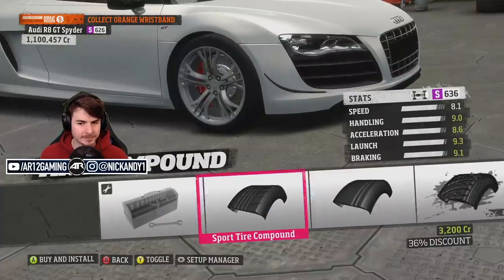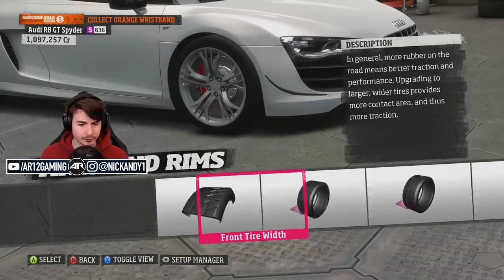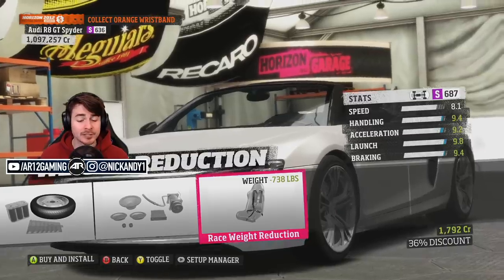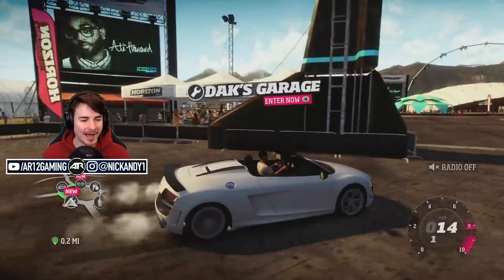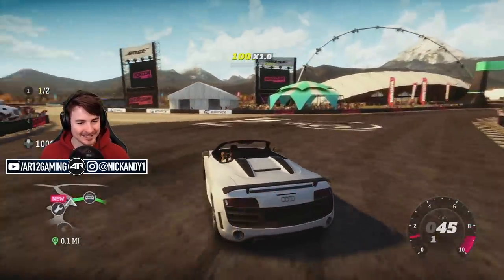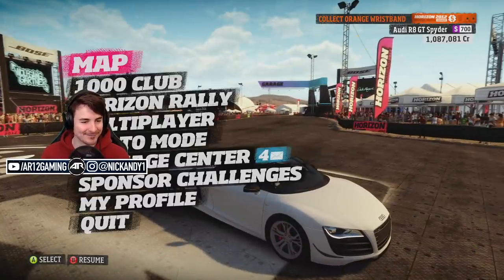Let's get some better tires on this thing because we're probably going to want a little bit of extra grip. And let's also do some good old-fashioned weight reduction. Because it's a convertible, you can full-on see the passenger seat's gone - that's sick! No passenger seat is the ultimate flex, especially when you're driving a convertible car. That's amazing.